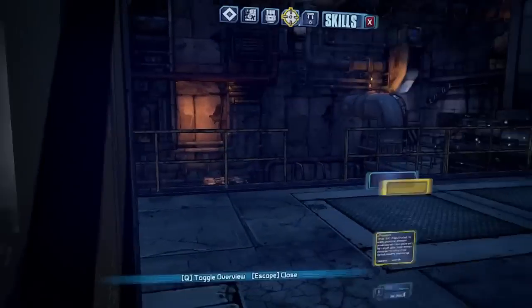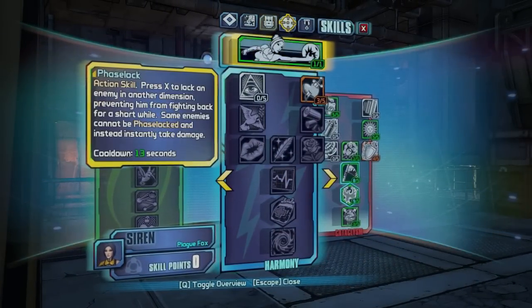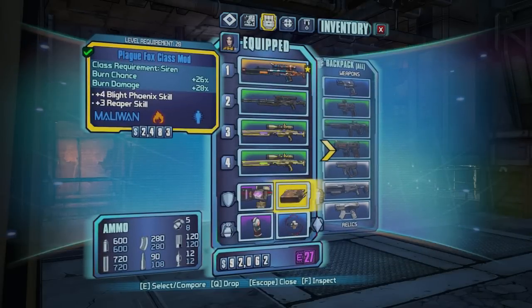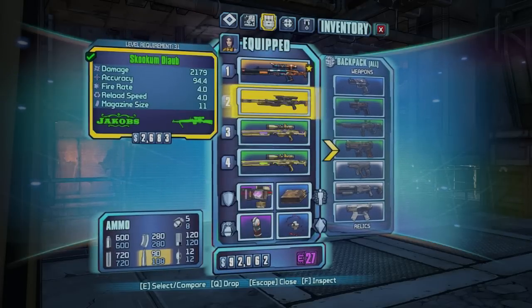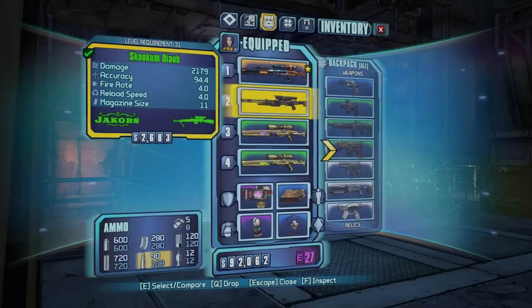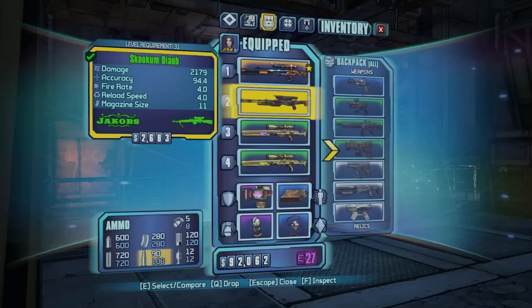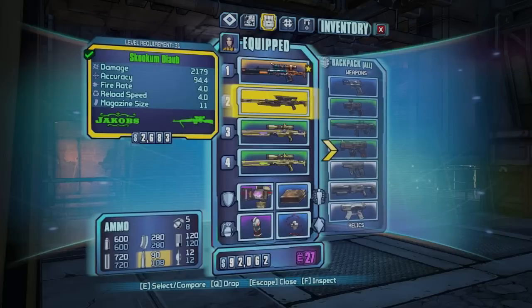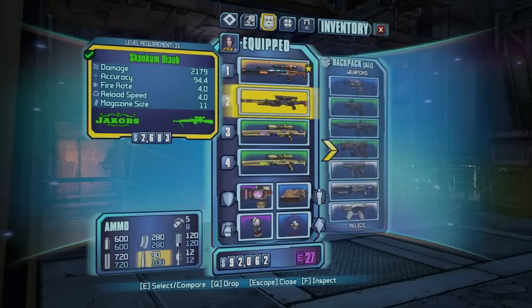For the build, you need a lot of points in Reaper, or any of the critical hit damage abilities that Zero has. You need an amplify shield, a class mod that adds to one of those bonus abilities, and a sniper rifle that preferably does bonus crit damage — that's really it. My buddy was having no fun; he said from the beginning of the game through Boom Boom in one shot, he probably didn't kill more than 5 to 10% of the enemies. That is the power of this sniper rifle build.